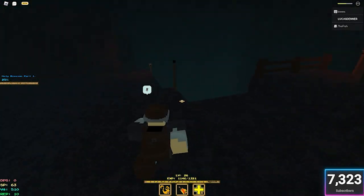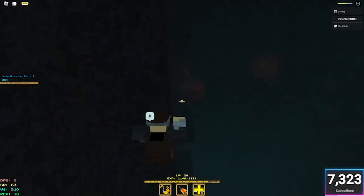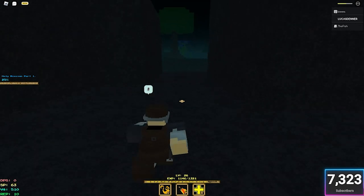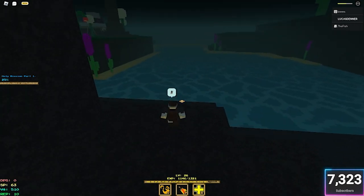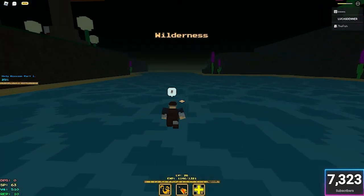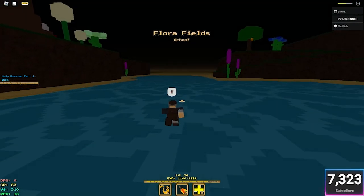Now you've got the Astral Wrapping Paper — if you don't have it at this point, just come back later and watch the video again once you have all the required materials. Now you have everything you need: once you're at crafting level 25, you have the Binding Orb and the Wrapping Paper, you can now craft the Astral Presence.